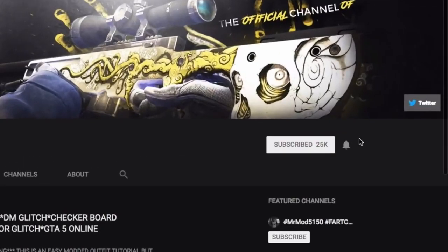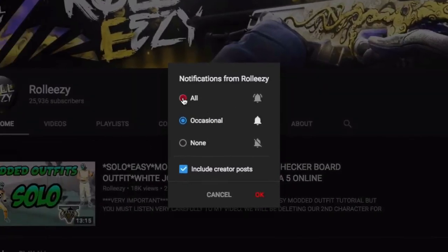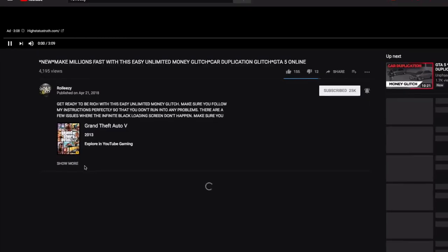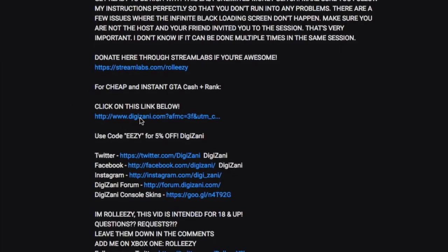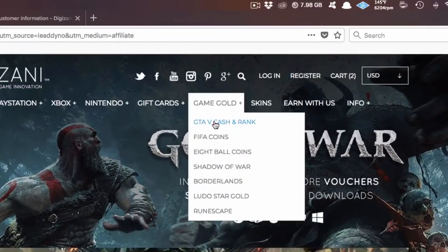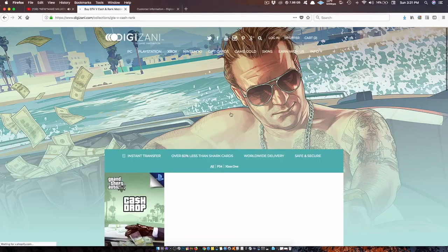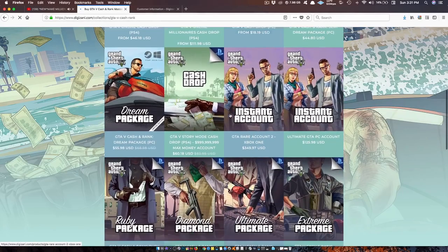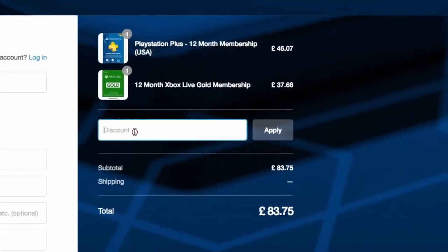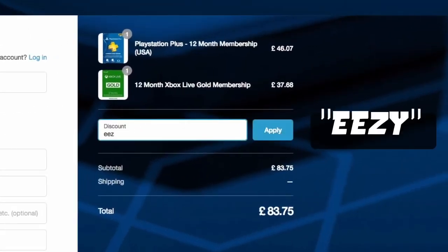If you're brand new to the channel, don't forget to subscribe and turn on post notifications so you don't miss any of my latest videos. If you're also interested in GTA 5 online modded accounts, go ahead and go to my latest upload and click on the link in the description. This will lead you to Digizani, the most trusted site to purchase cash and rank services on all platforms for GTA 5 online at reasonable prices. Don't forget, once you're done shopping, add the discount code EEZY to save money at checkout.